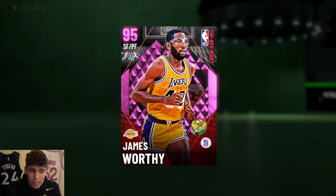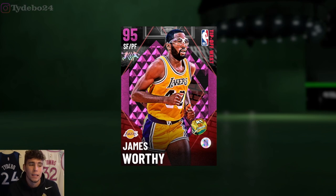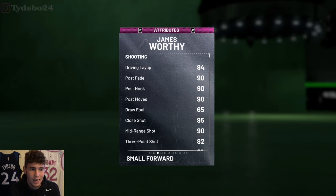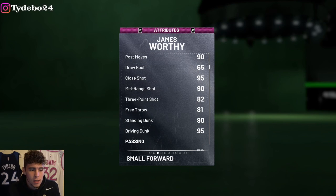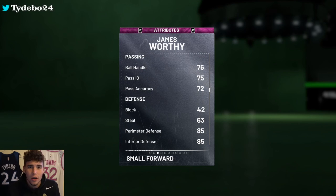I was worried James Worthy would have base 11, and we all know how base 11 is this year — it's absolutely terrible — but they did give him a little better jump shot. Looking at Worthy here: 6'9, 225 pounds. He does have a dynamic duo with Magic Johnson. I don't know exactly what that duo does, but it might be interesting. Worthy only has an 82 three ball, comes with a 90 standing dunk, 95 driving dunk, and 76 ball handle, so he's not really going to be that playmaking type of player.